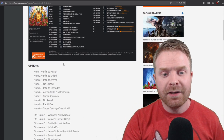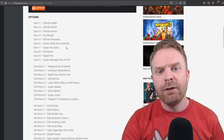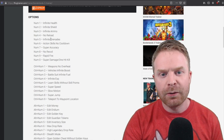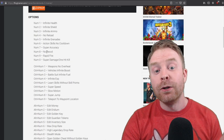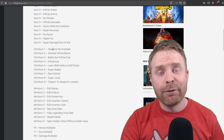Now if you're curious about the trainer, we can take a look — there are a ton of different options. First and foremost: infinite health, infinite shield, infinite ammo, no reload, infinite grenades, action skills with no cooldown, super accuracy, no recoil, rapid fire, super damage. And those are just the first set of cheats.